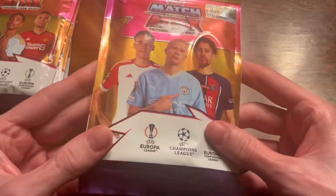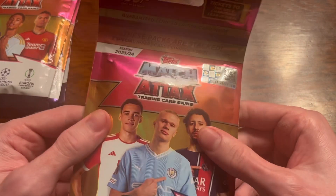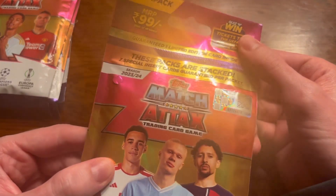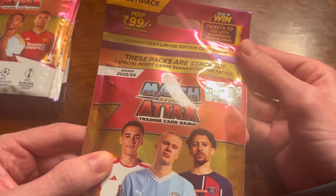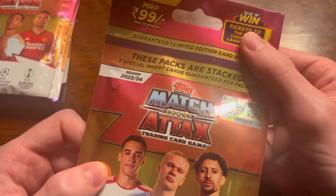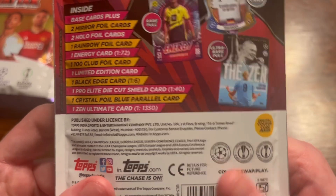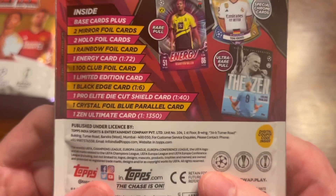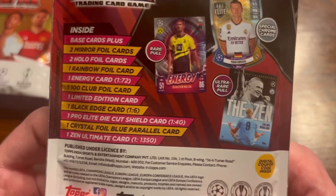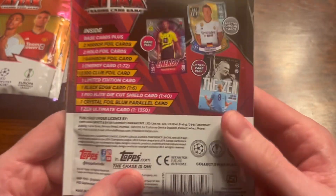I've already done a previous video on what's inside these multi-packs and what they are. They are quite similar to the cricket attacks ones I've done, but Indian multi-packs are a lot better in my opinion. Limited edition cards - you get one inside and the insert cards are on the back if you want to pause and read that. What's interesting is you can get the zen cards, shield cards, and energy cards. I have got a chrome shield and an energy from these before but not a zen - if we could get that that would be awesome.